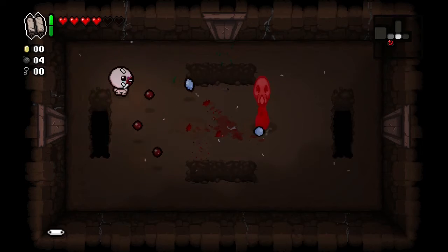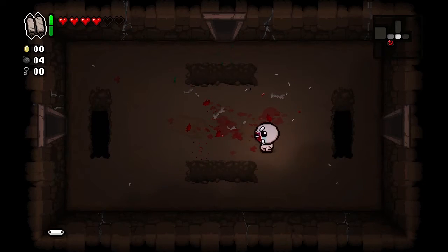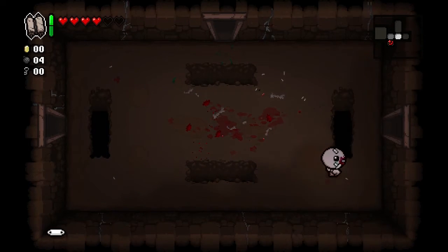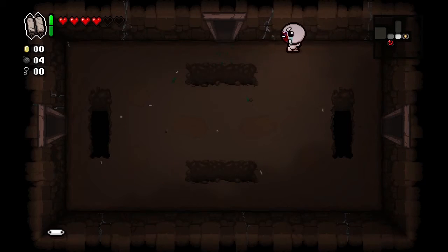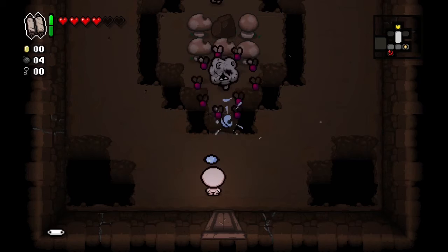Isaac seems really glidy now — the controls are definitely different. He used to stop on kind of a pin, but now he slides a little bit after you finish holding down the button. That's something I'm going to have to get used to, just the nuanced differences between this game and the last.